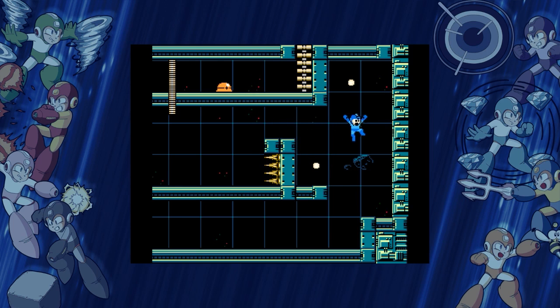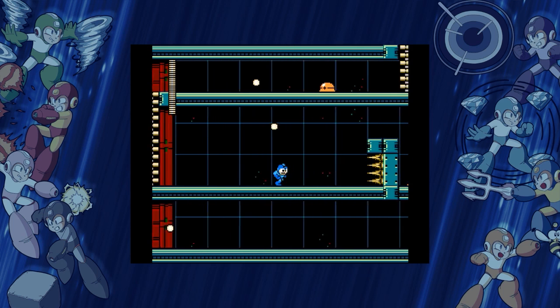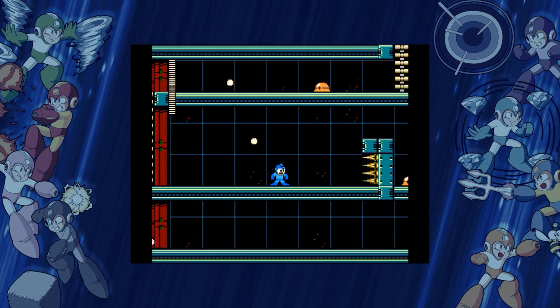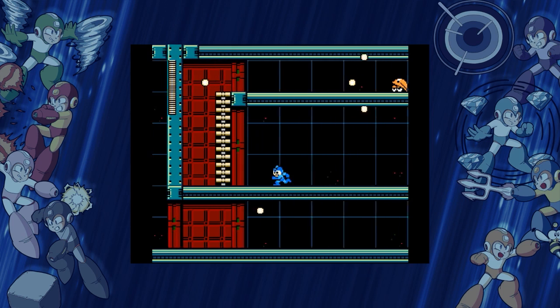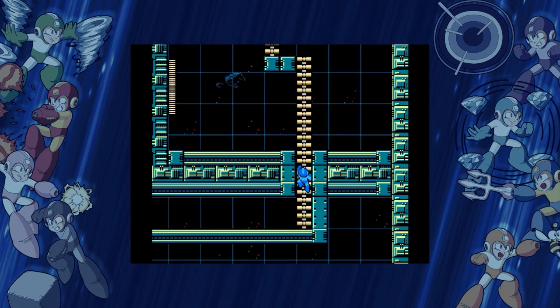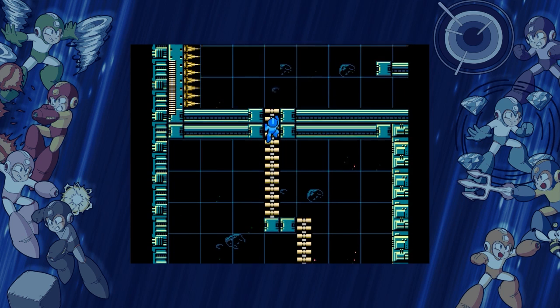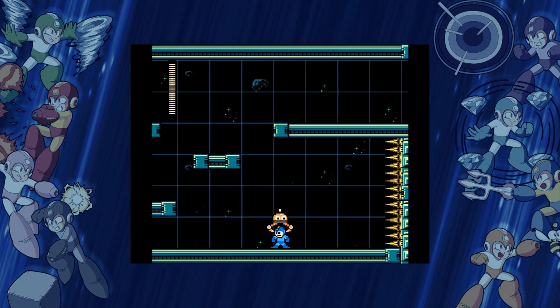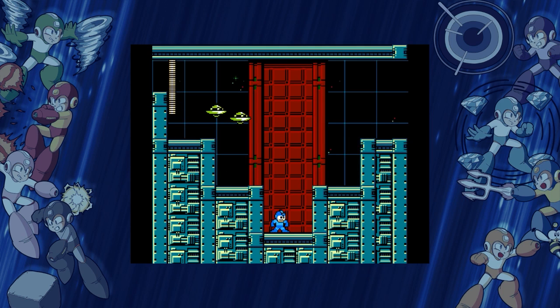Good ol' Mega Man level design — they gave me an idea of where the thing is gonna jump down around here and drag me into those spikes, so I gotta sort of play it out a little bit. Now it's gonna happen again — it's gonna drag me into this hardhat. Wait, no it didn't. It's gotta be some kind of a trick there. No, no, no, no, no! You fucker. Well, that's how it goes.